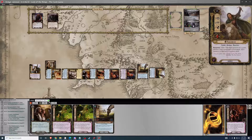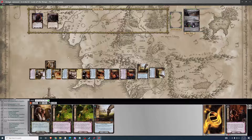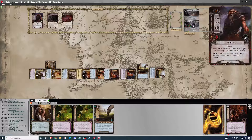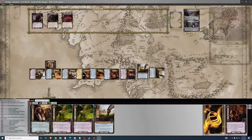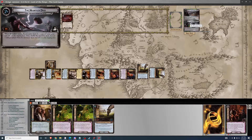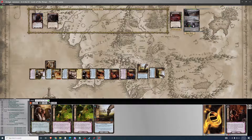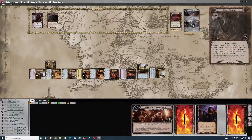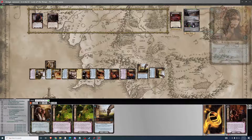Faramir would be amazing here. Also, Astonishing Speed. Counting willpower — twelve total. Five progress. Moving to that location. I'd be putting discard cards back on the bottom, but they're not going to come up before that deck goes away. That location has more of an effect than in other quests. Oh, there's Faramir! I'd have to save up for him, but that's fine.